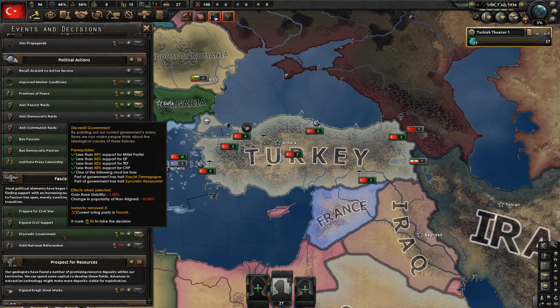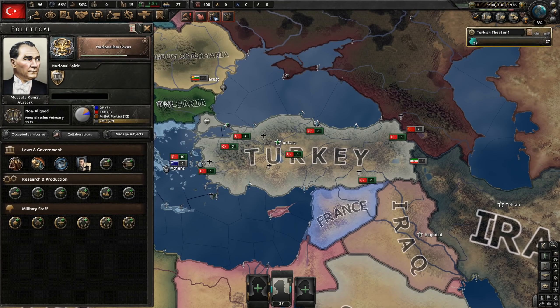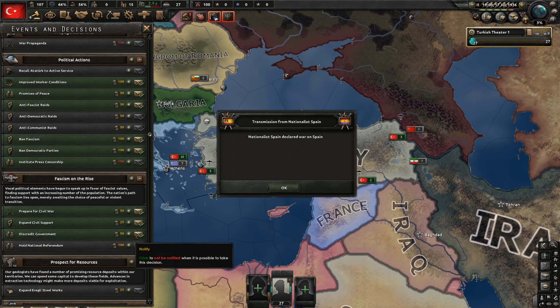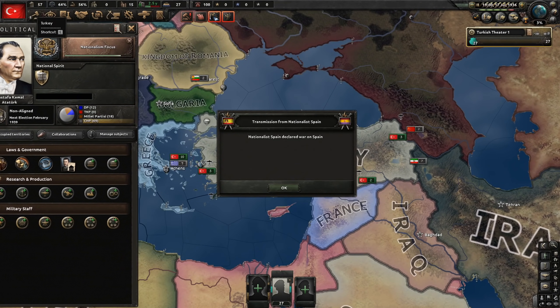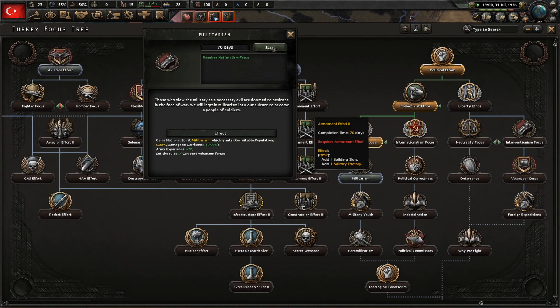Let's open up political discourse — we can now discredit the government. There are two good moments to do this: either right away when you can, which lowers efficiency at gaining fascist support but gets fascist events faster, or as late as possible when you're at 40%. I could also do it when we reach 20% fascist support because that's when growth starts slowing down. I'll also do the anti-democratic race, which will boost fascism and increase our stability. Nationalism focus complete — let's do militarism.